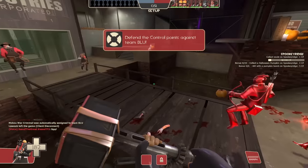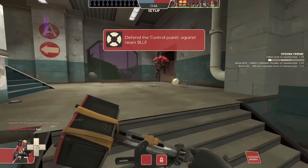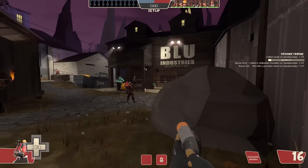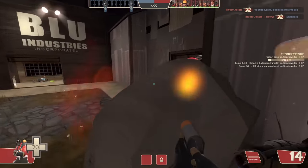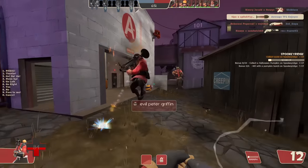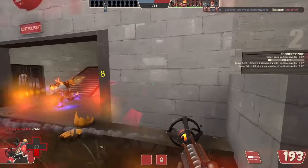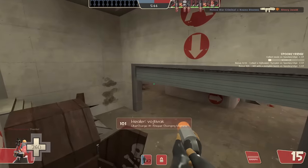We're defending this time — maybe it will be more fun on defense. We don't need a Backburner, we have a medic, and hopefully he'll uber the only person that matters: Flare Pyro. He should do it — he will not. He won't even heal me, and as far as I can tell he ubered somebody else who did nothing.